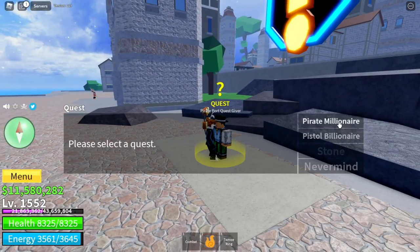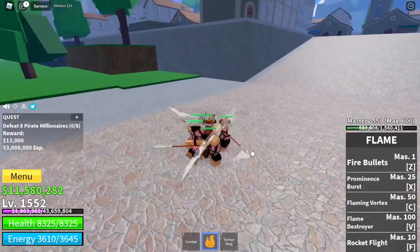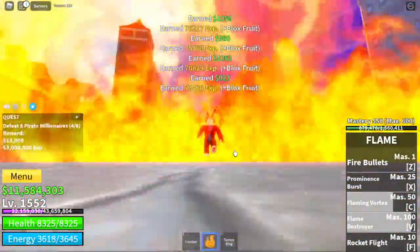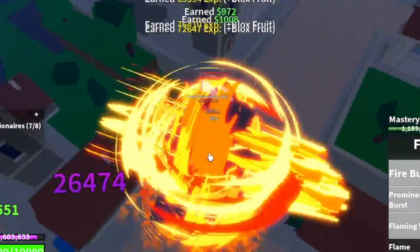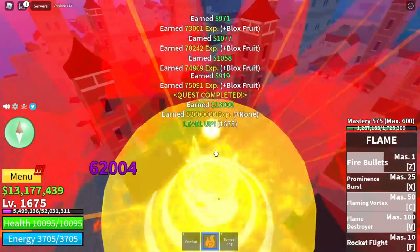For our first target in the Third Sea, the Pirate Millionaires — you don't need to worry. At level 1,552, elemental is in effect and you only need one combo: Z, C skill, and V skill is enough to defeat them. Only one combo, two sets to finish a quest. We're gonna skip lots of quests, but trust me, this is the fastest one. We're gonna leave here at 1,675. Stats: melee 725, defense 2,000, Blox Fruits max.